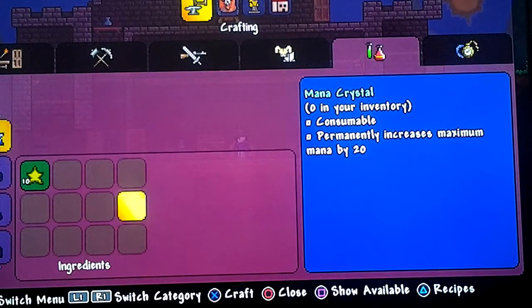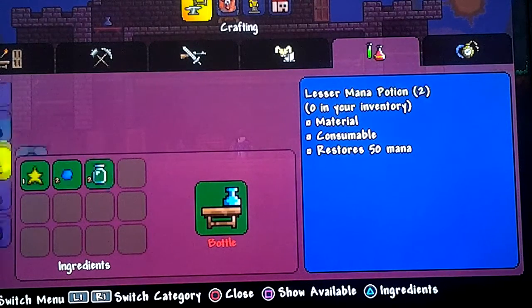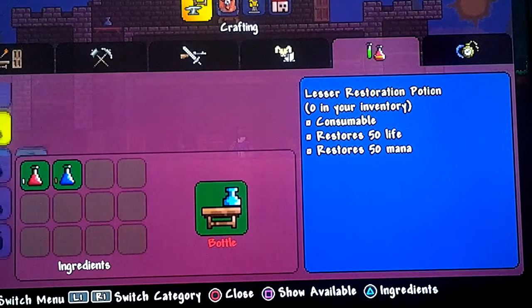To make vile powder, you need one vile mushroom each time — or just one vile mushroom to make it.